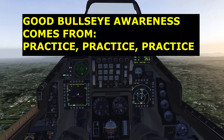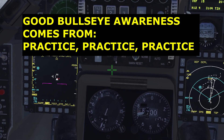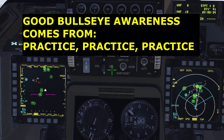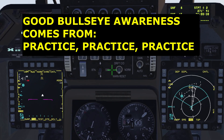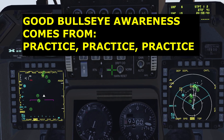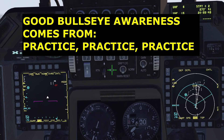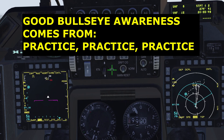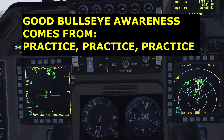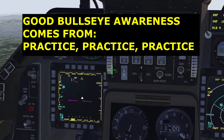AWACS is calling multiple groups, range and azimuth split. West Bullseye 010-21, 41 miles, track east. East Bullseye 060-61, 16 miles, track west. Another group 035-49, track east — so we've got action out here. Hopefully the TARCAP comes out and helps me.